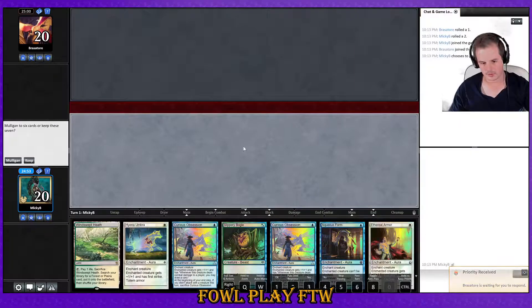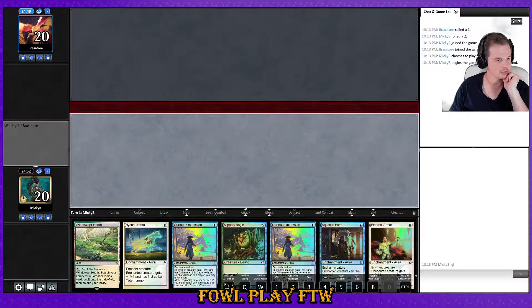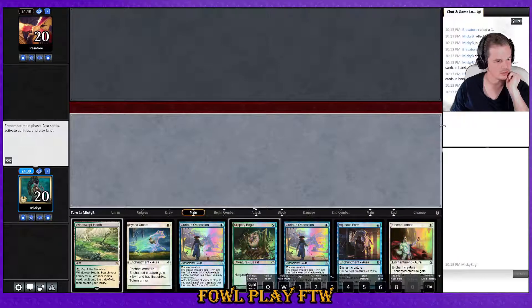Match five — won the die roll, keeping a Curious Obsession hand with a Bogle in it. One-drop doesn't matter, let's go. Smash on through, make it all happen. Oh wait a minute — interesting, this is like different dimensions to what it used to be, so it looks all wacky. Let's fix that one up.